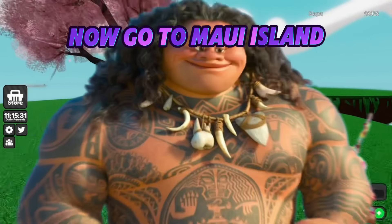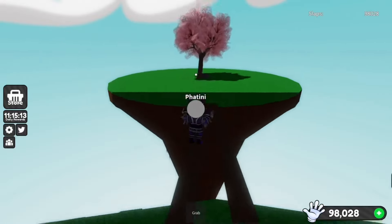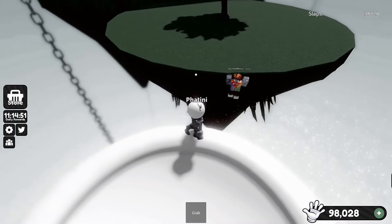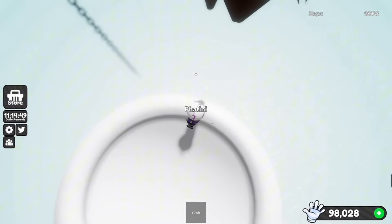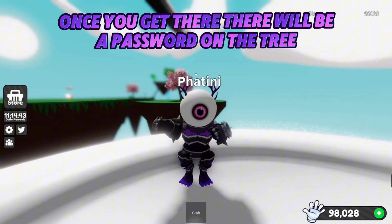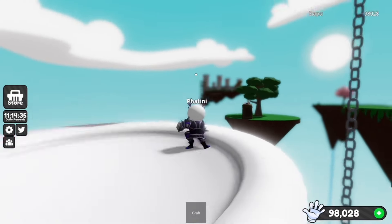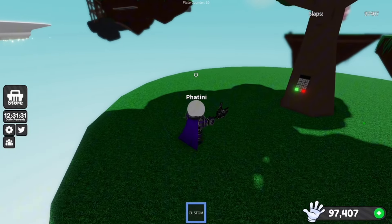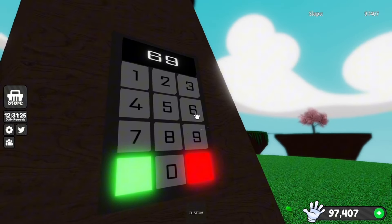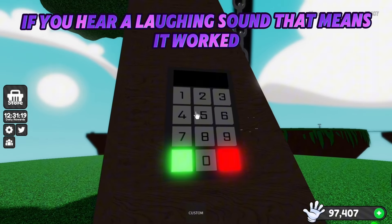Now go to Maui Island. Once you get there, there will be a password on the tree. If you hear a laughing sound, that means it worked.